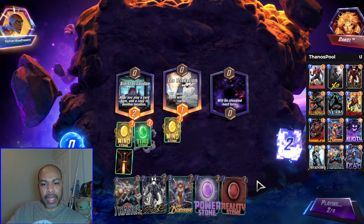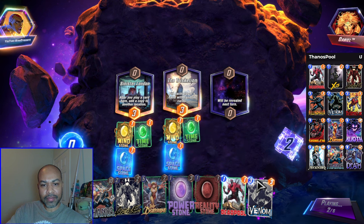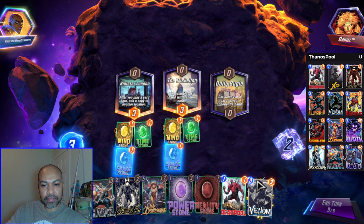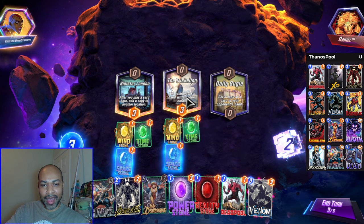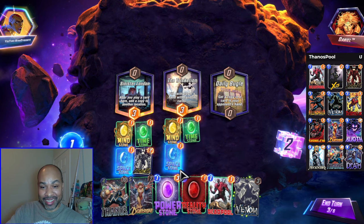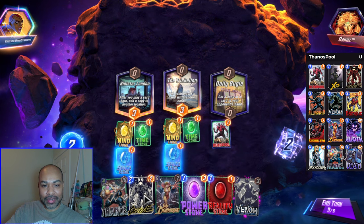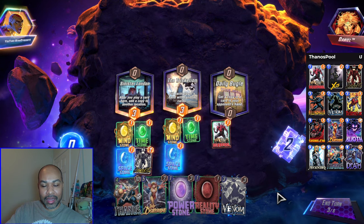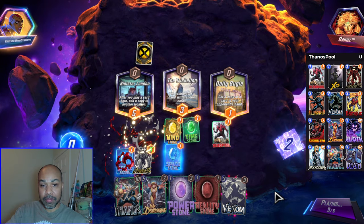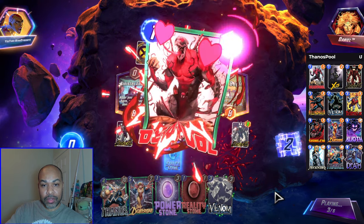I am holding Reality because I could rip away the Sinister London. I could rip it away from them. I am getting denied all of these location cards, which is honestly I'm fine with. I definitely want to play Deadpool first, just in case Carnage goes over there. Now we will see what they do here — if I rip away Reality Stone or if I keep it and get two Thanoses.